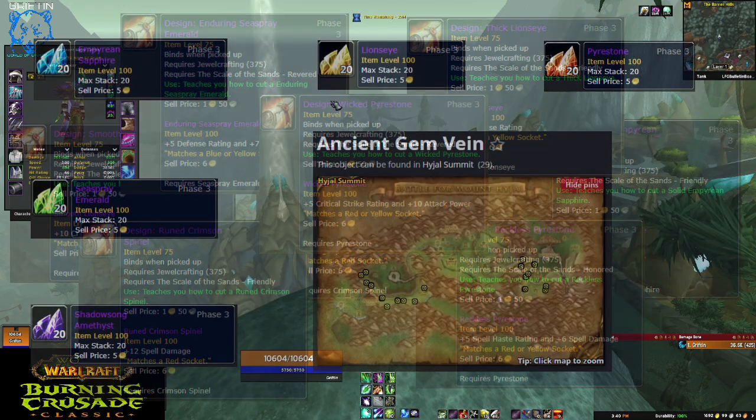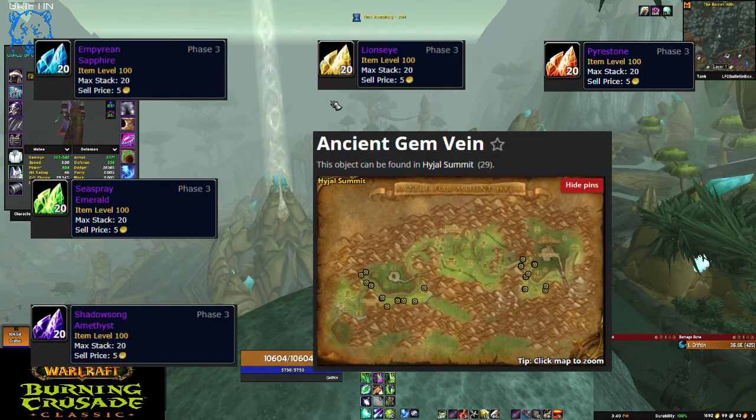The hard part is the gems themselves — they're only in Mount Hyjal and you have to down bosses to get access to the ancient gem veins, and then hope for the gems you want to drop. And then the loot council has to assign it to you. It's a little bit trickier.